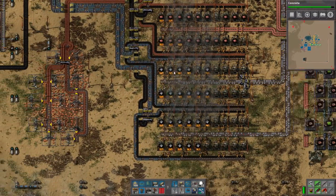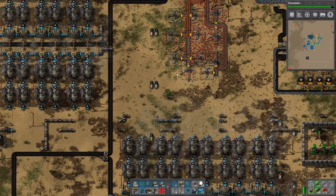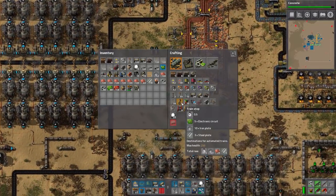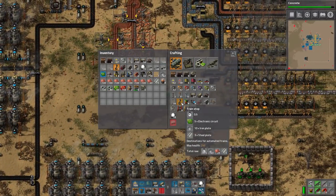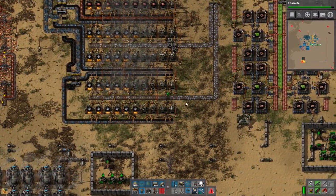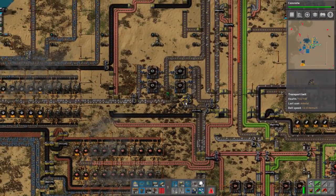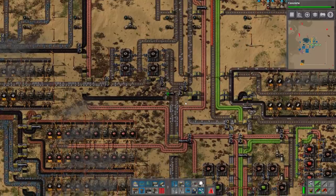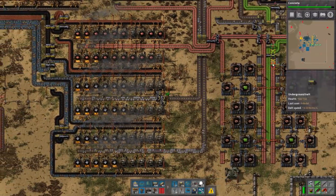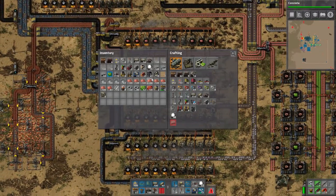We'll set up the system for this. Trains are amazing in this game. I probably should have enough for some stops and an abundance of rail signals. I just need to have a bunch of materials with me. At least green chips are nicely backed up — I love seeing that.